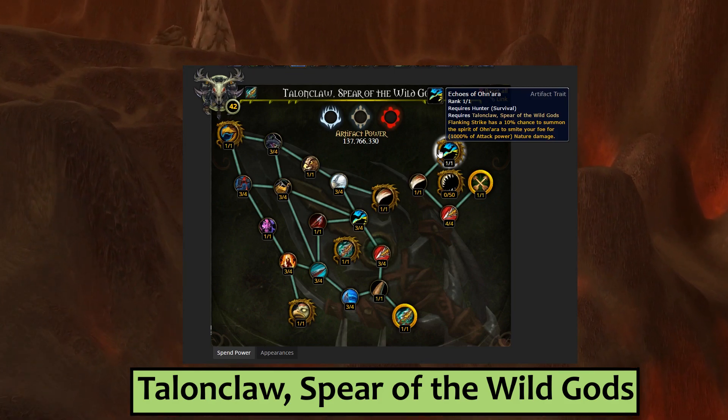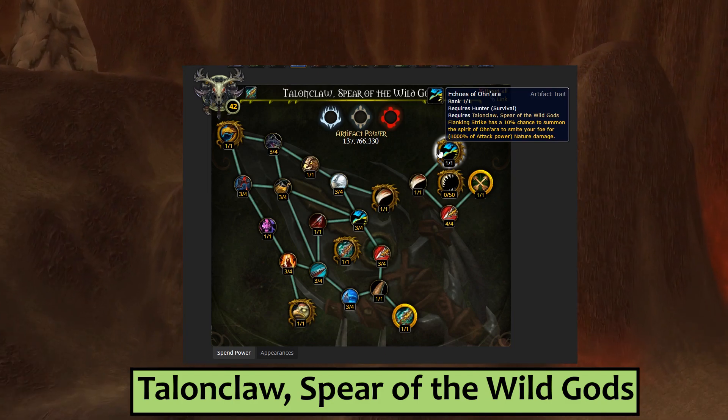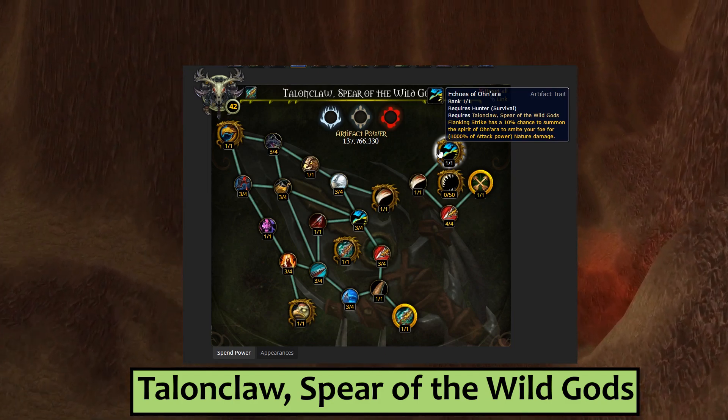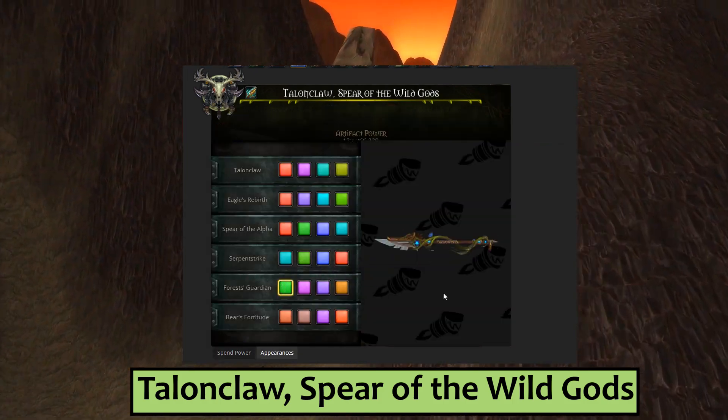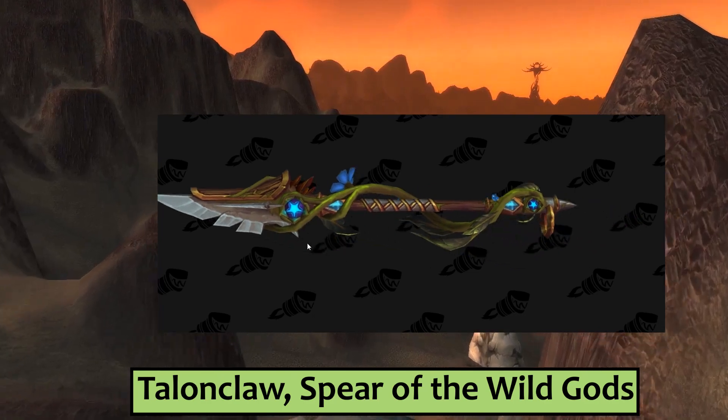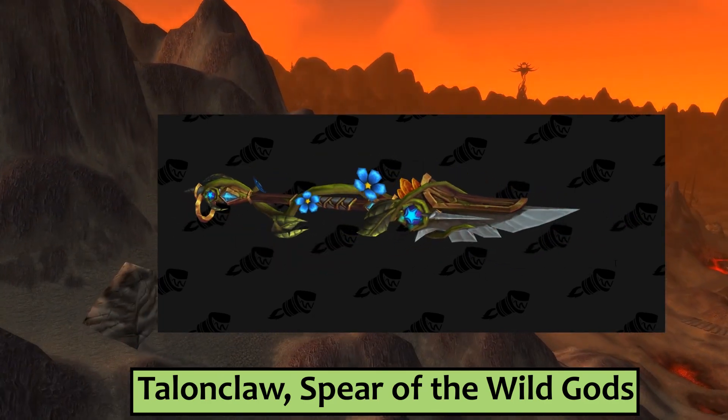From what I recall, Onara was an Eagle Spirit, so I hope this one has a super cool giant spectral bird animation. The challenge appearance for Talonclaw is called Forest's Guardian and it looks similarly druid-y. It's got a big vine wrapped around it and a couple of cute little flowers.